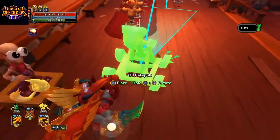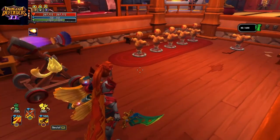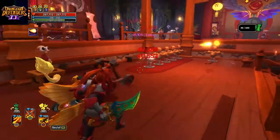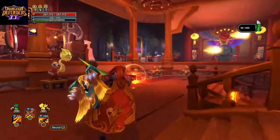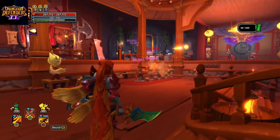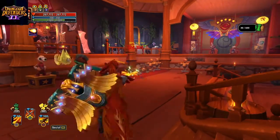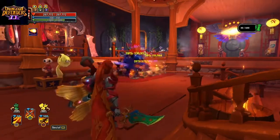Next up we have the Oil Catapult. This tower is good for its arc shot against air enemies as well as ground enemies. Its main use is for lighting enemies with oil so that you can ignite them with fire and keep them burning for a while. It's good at getting rid of Drakenlord's shield as well as dealing with smaller enemies, however it does lack in damage and can only be used for basically extra damage for fire if you need it.